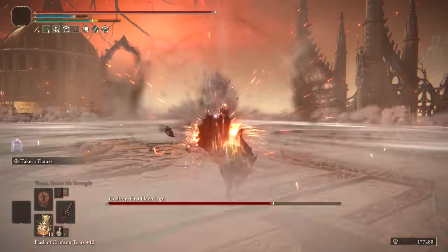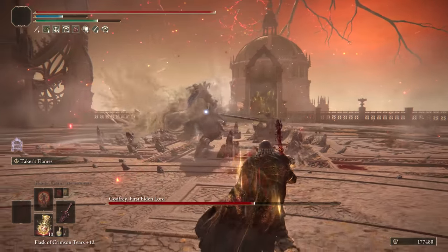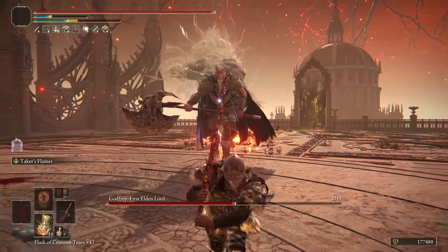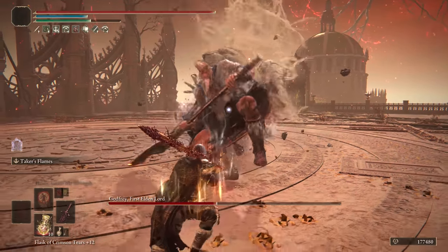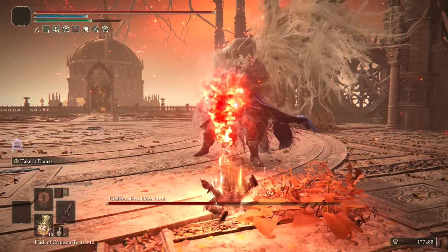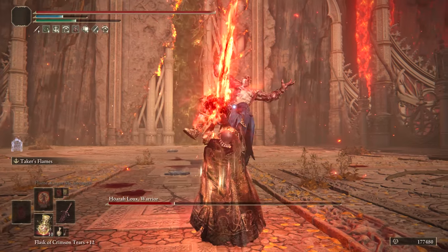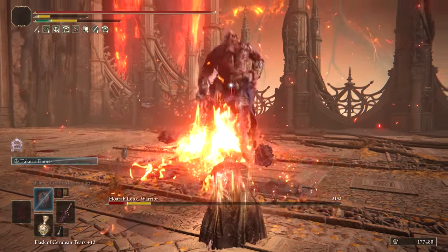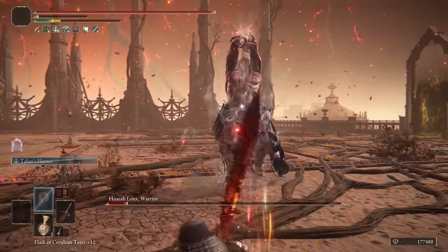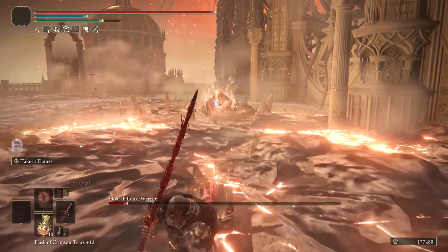It truly is ridiculously good, and if you're having a hard time with any particular boss, the majority of them can absolutely be crushed with the Blasphemous Blade. As we took on Godfrey and Horoah Loux, he wasn't much of a challenge once we were using the Blasphemous Blade because he takes really good damage from this. You can combine this with Flame Grant Me Strength or Howl of Shabriri — they don't stack — and then use Golden Vow, get a ton of damage out of the Ash, and continue to heal throughout the majority of fights in the game.